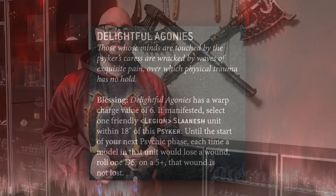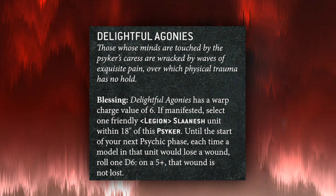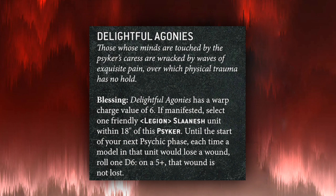Now let's get into the psychic powers. Every model using the Dark Hereticus discipline gains access to Delightful Agonies, one of the more powerful psychic powers we have access to. It's a warp charge value of six — if manifested, select a friendly Slaanesh unit within 18 inches of the Psyker. Until the start of the next psychic phase, each time a model in that unit would lose a wound, on a roll of five-plus that wound is not lost. This is really good because it gives your buffed-up durable Terminator units a five-up feel no pain. If your opponent is nowhere near the Terminators, you can put it on the Possessed instead — with three wounds, toughness five, Armor of Contempt three-up save, a five-up feel no pain on top makes it a very, very tough unit.